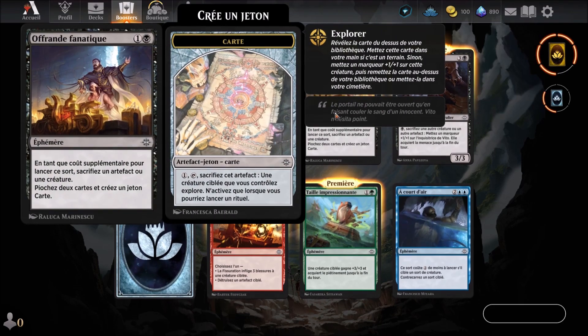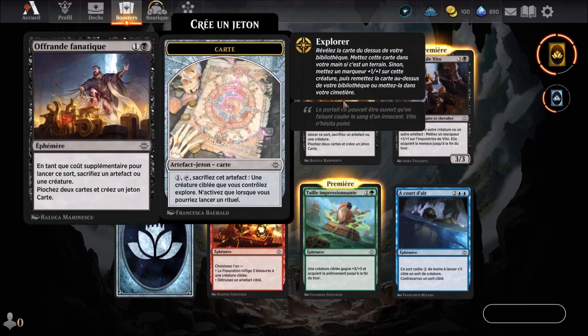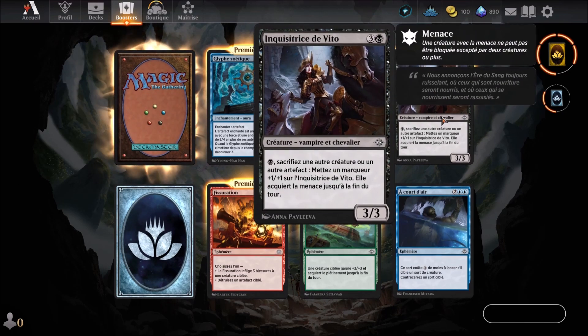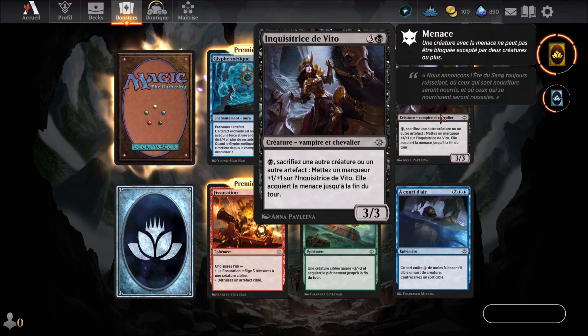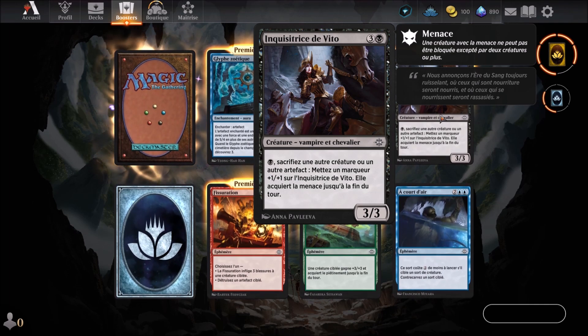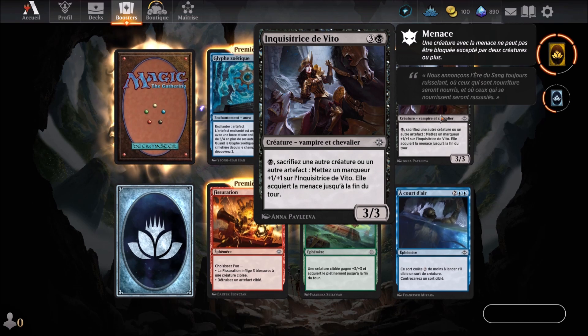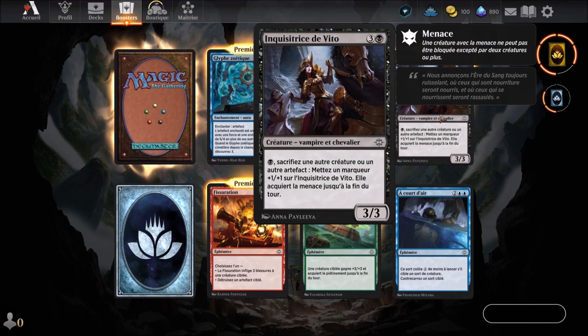On continue with Offrande Fanatique, a black card we know that also arrives in the 2nd round. Then we have the Inquisitrice de Vito, a black card arriving in the 4th round. It's a vampire knight creature. For one black mana, sacrifice another creature or artifact and put a +1/+1 counter on the Inquisitrice de Vito.